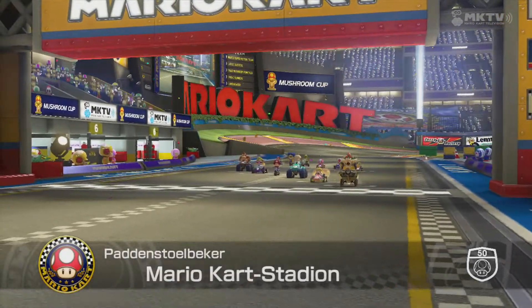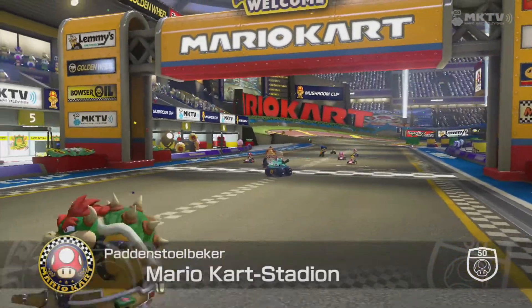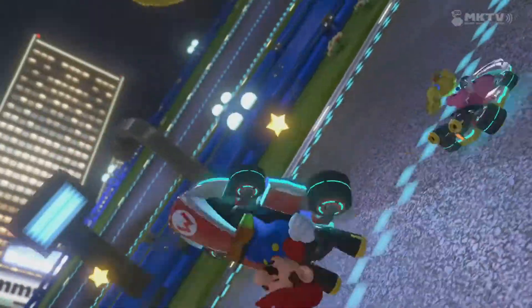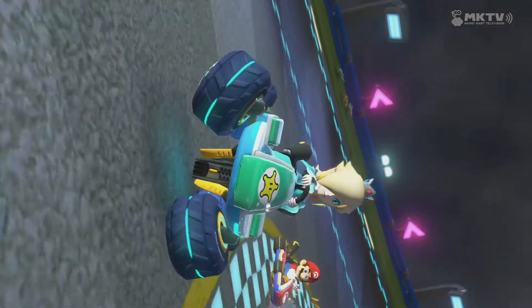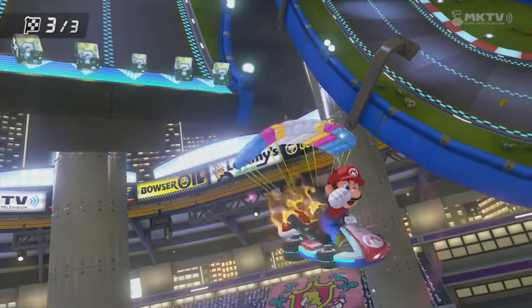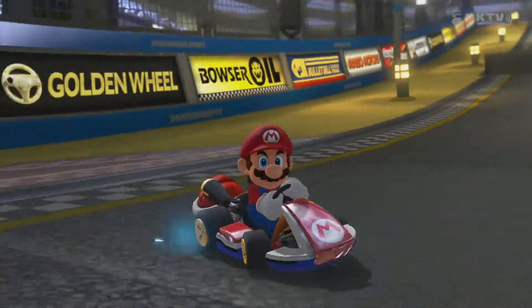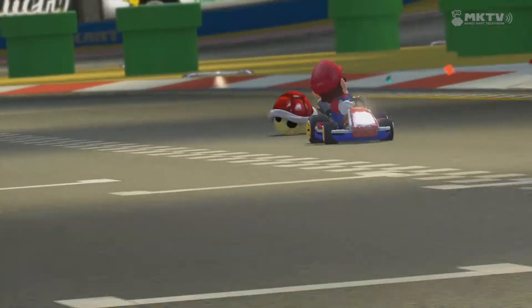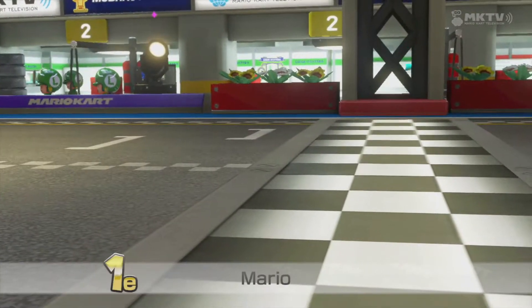In the highlights you can also see details like the characters watching each other. If Mario passes somebody, you will see him looking like, haha, I got you. And look at that mustache flapping in the wind. It's small details like that that make you realize that Nintendo has gone all out to create a proper, awesome Mario Kart.